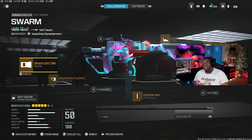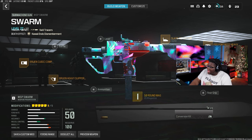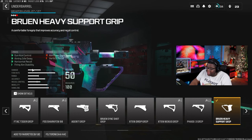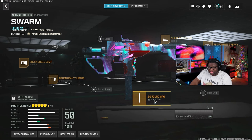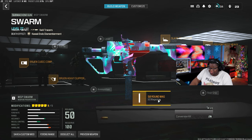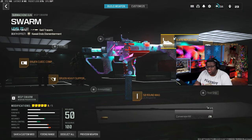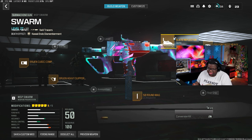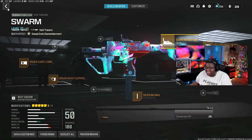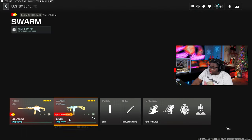We got the new anime bundle that y'all saw today. Let me give you the brief loadout class for the Swarm. We got the Brewing Cubic Comp, the Brewing Heavy Support, 50-round mag, the Slate Reflector, and the Fortress Heavy Stock. The Brewing Cubic Comp gives you recoil control and gun kick reduction to stay more accurate. The Brewing Heavy Support grip gives gun control and idle sway reduction — horizontal recoil — so you stay accurate with this fast fire rate weapon.